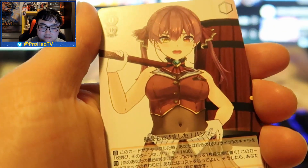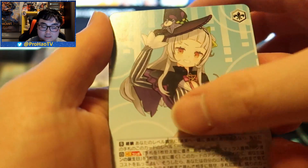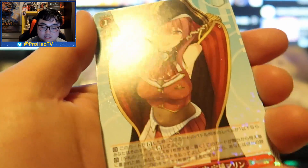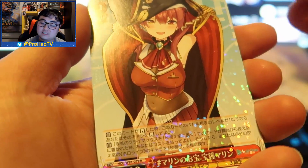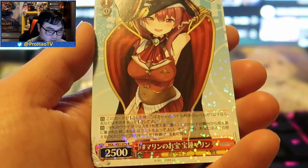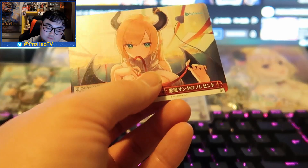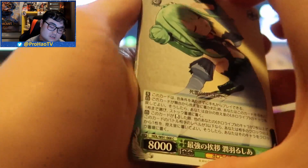Next pack, excited! Botan again — a lot of Botan in the last few packs. Marine again, Luna, Shion, and Choco Sensei. I saw Marine and I was like 'please be signed,' but I don't believe I have this card so I'll take it — that's a nice addition to my collection. For people who watch Weiss Schwarz, I did open some before as they're famous for their anime cards.